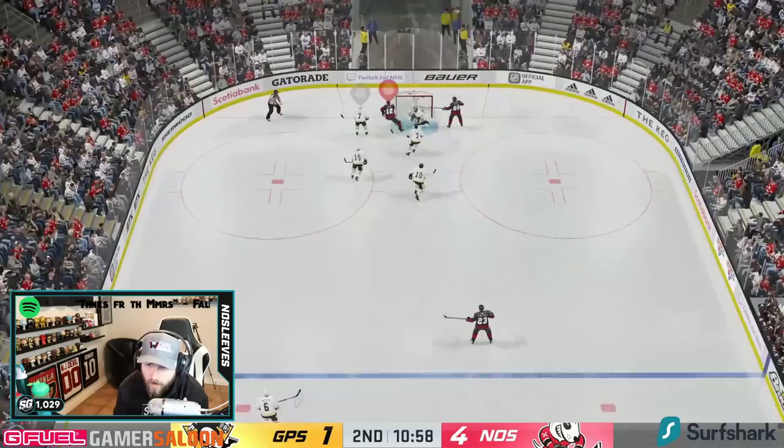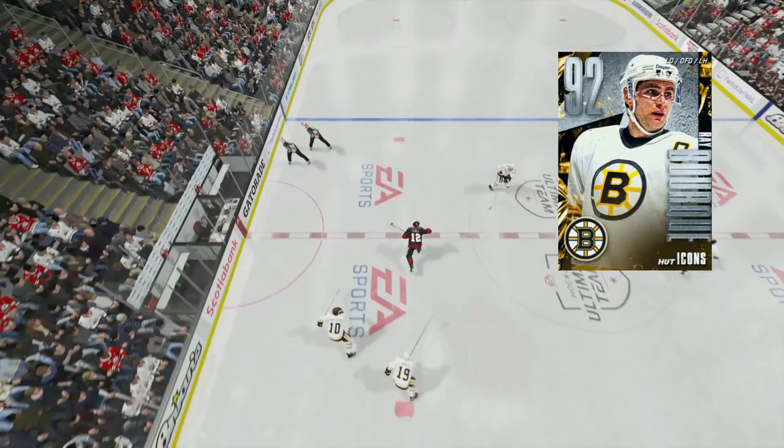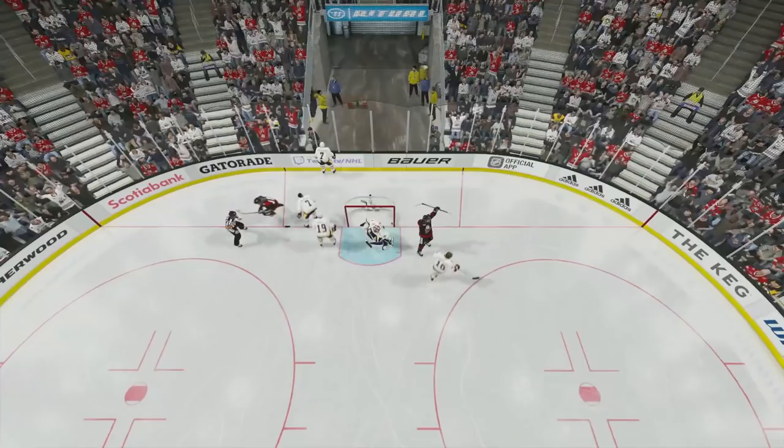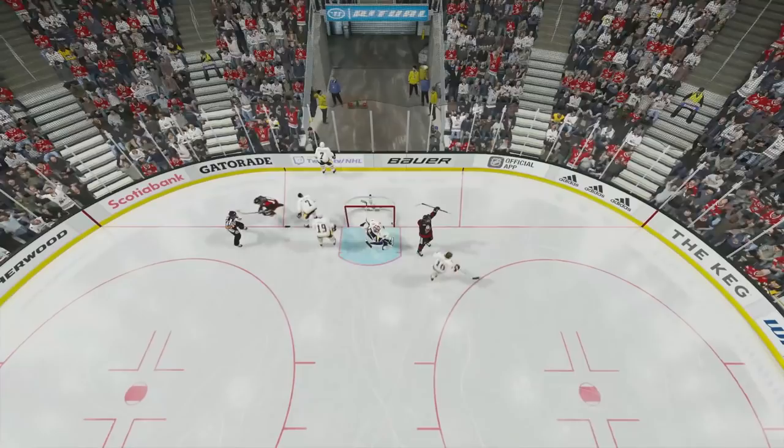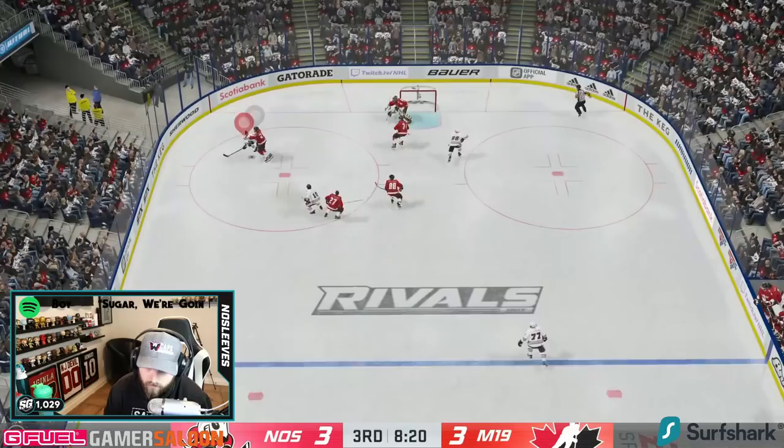Now let's break down his skating. In this clip I get one-on-one with silver master icon Ray Bourque, who only has about 91 speed. Even though Iginla's card only has 91 speed to begin with, with the Distributor synergy he gets to 94. A lot of people feel it's not going to play very fast because he's not in the high 90s. As long as you catch the defenseman flat-footed, you can basically straight line down the ice — and his top end speed is pretty good.